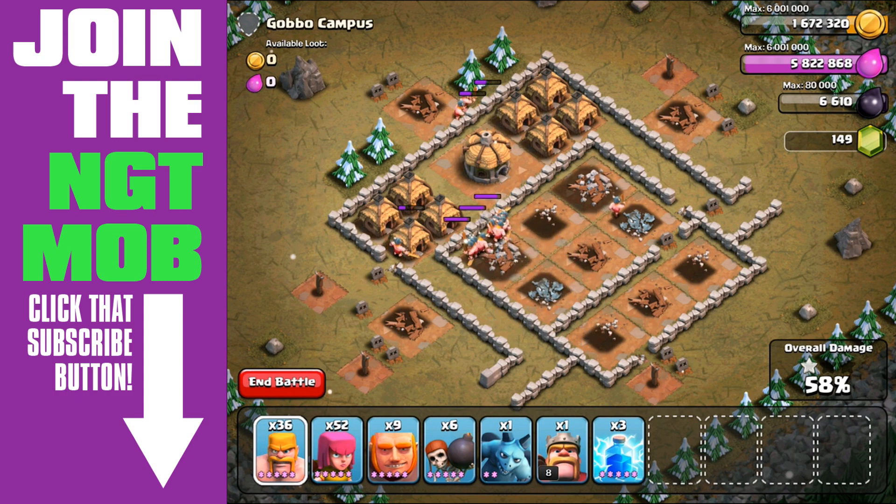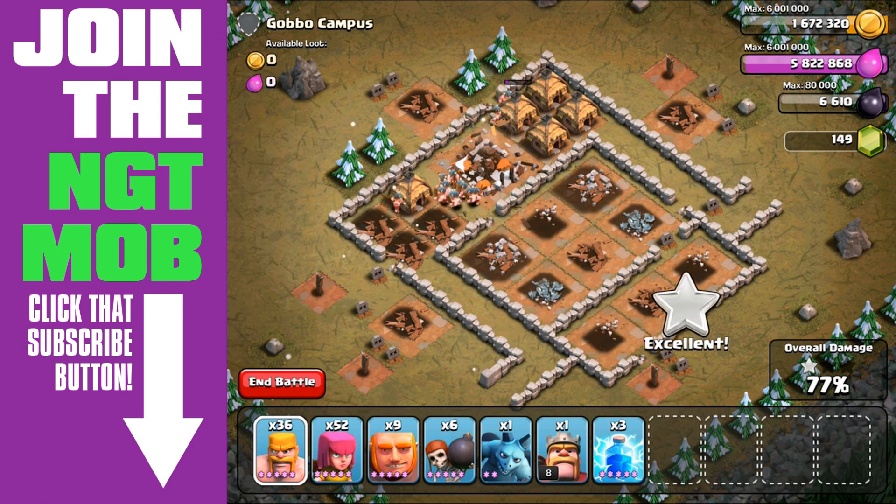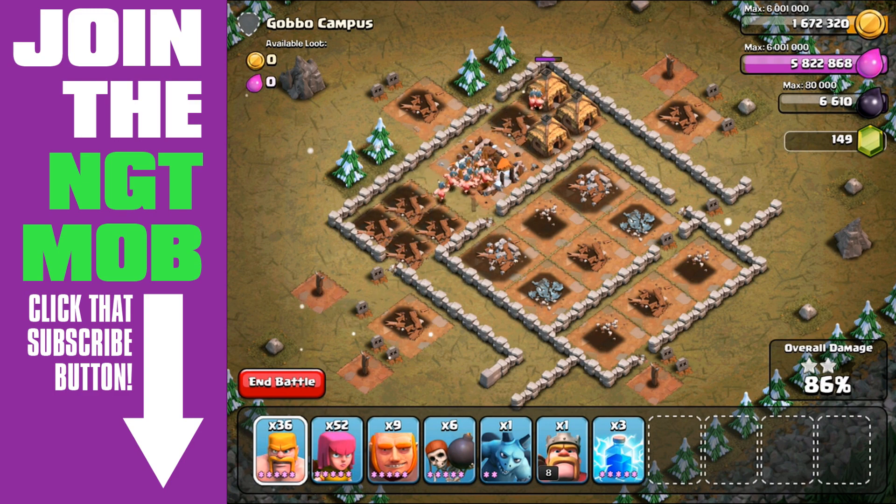Then we just spend the rest of the time cleaning up the rest of the base — not too bad. We could have got away with slightly fewer barbarians. We ended up using 53 barbarians, which at level 5 is 500 elixir each — 5,300 elixir in total — for a return of 7,000 gold and 7,000 elixir here on Goblin Campus.